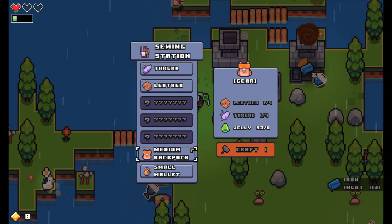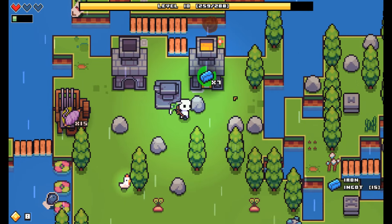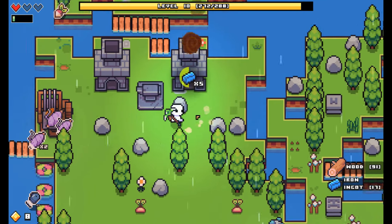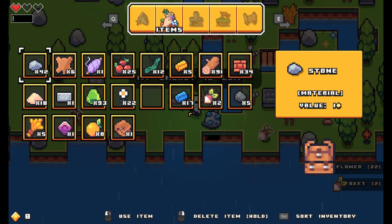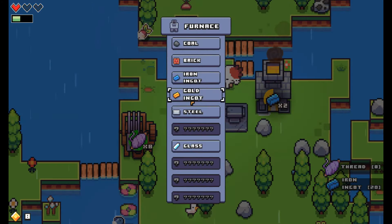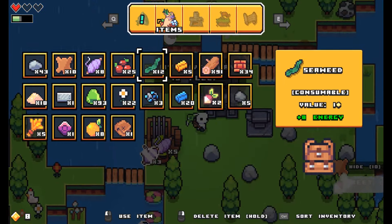How much is the medium backpack? Leather and thread — but I need leather to make the market. It is an ongoing process, isn't it, you guys? There's more iron down here. Energy's low. My inventory's full — it's always full. Oh my gosh, why is that coming down here? Level up.